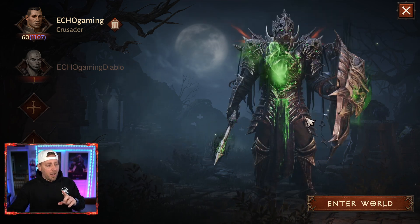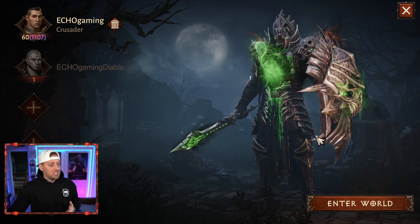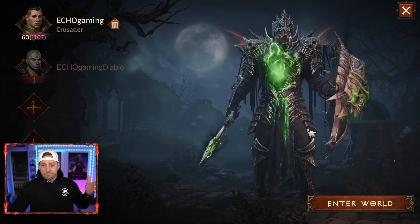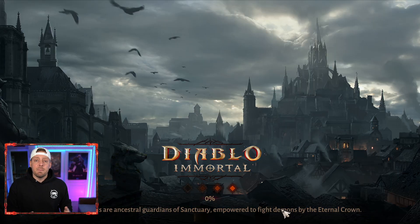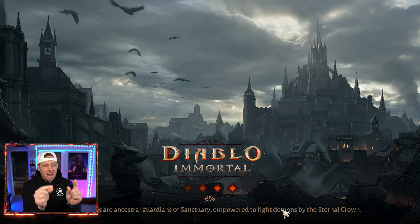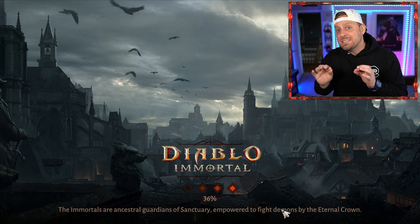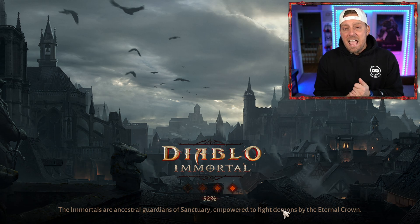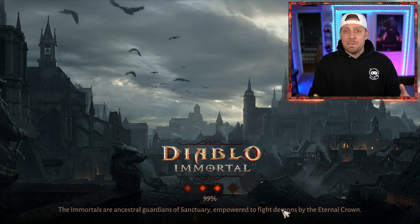Something I noticed is our pets are not featured on the intro screen when we're choosing our account — it doesn't show our pets, which I thought maybe they would show there, but apparently they're not. But today I want to talk about literally my one gripe. I have one thing that I wish was different about the update.